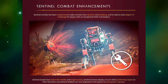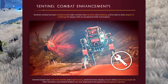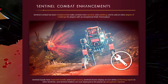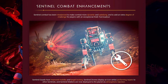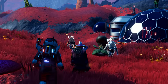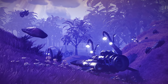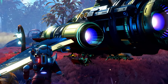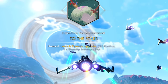Sentinel Combat Enhancements: Sentinel combat has been rebalanced to make combat more dynamic and satisfying, and to add an extra degree of challenge for players with an exceptional multi-tool loadout. Sentinel quads have improved mobility and target locking. Sentinel drones display an icon while performing repairs to other Sentinels, and Sentinel walkers are now deployed to the planet via atmospheric ejection - they Titan Fall in, just like the Exomech used to. Flying Sentinels will now repair quads and everything else too.